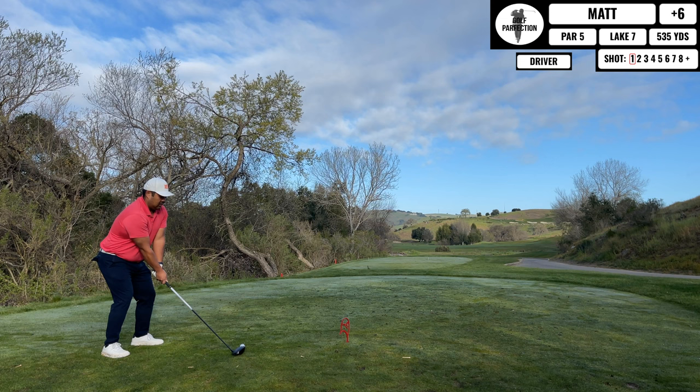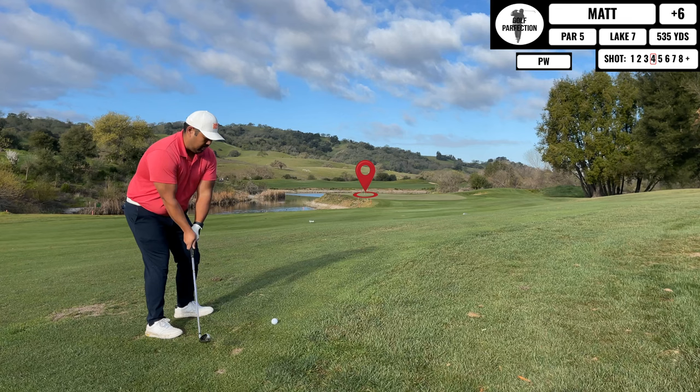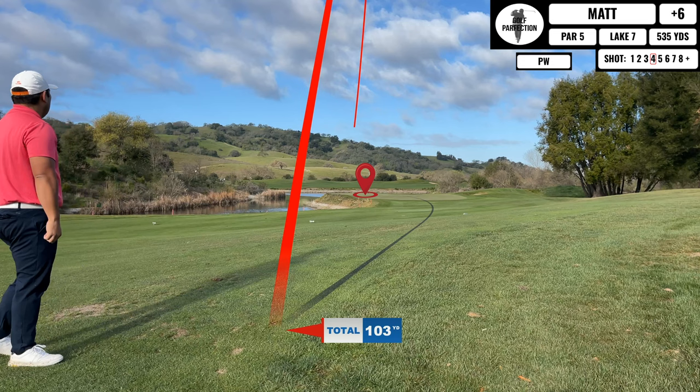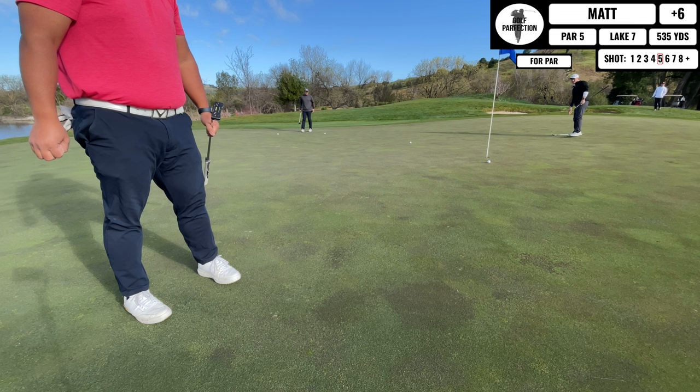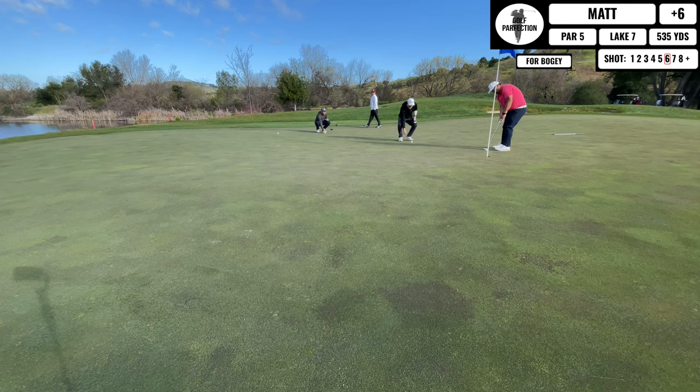Coming up next is a par five that has a creek running across it about 270 to 280 yards out, and unfortunately I do hit it in the creek. Didn't think I would reach there, so I end up taking a drop and a penalty stroke, and now I'm behind on the stroke count. I just lay it up to the right-hand side and set myself up for a dicey shot into the green with the pin tucked to the left. I end up going a little left of that and sticking it. The par attempt would have been a birdie without the penalty — I miss it and tap in for a net bogey. I'll take the bogey after a penalty stroke.